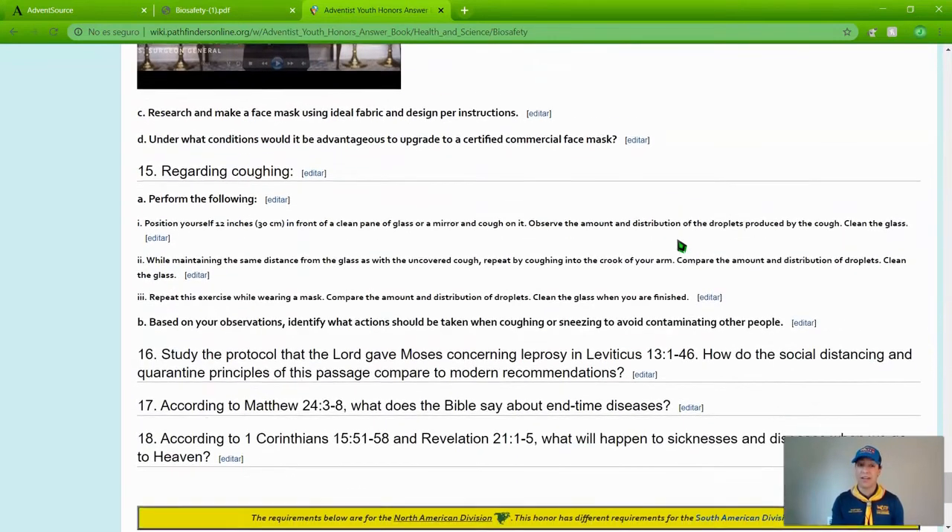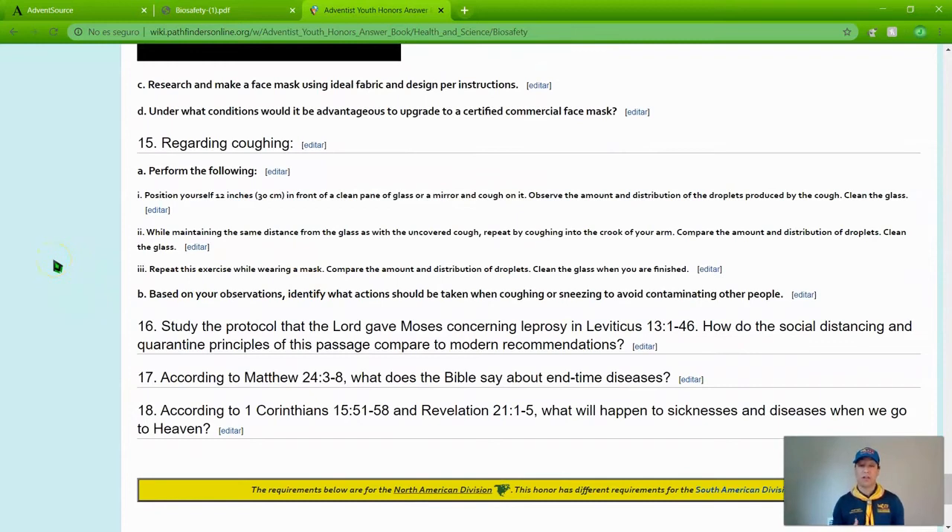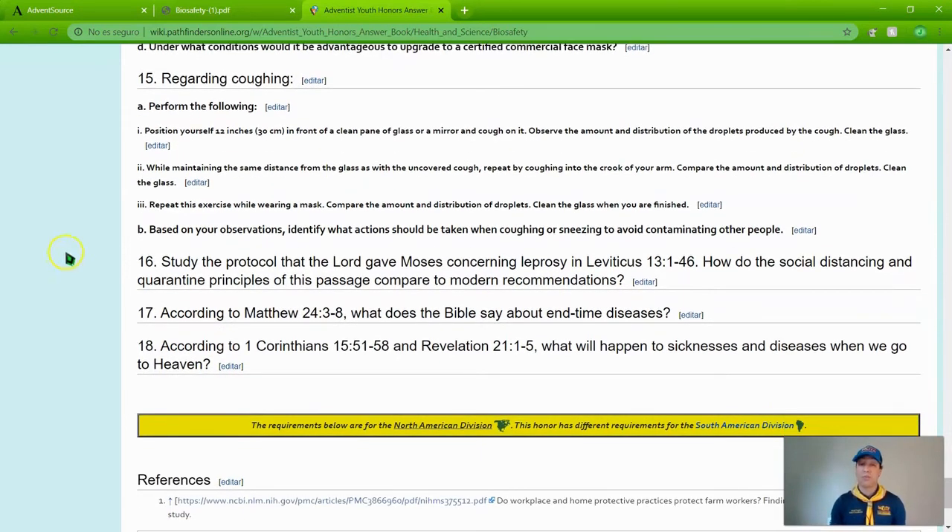Requirement 15, regarding coughing: stand 12 inches in front of a clean pane of glass or mirror and cough on it. Observe all the droplets the cough leaves on the glass. Clean it, then cough into the crook of your arm and compare the droplets. Repeat while wearing a mask and compare again. Clean up when finished. Based on your observations, identify what actions should be taken when coughing or sneezing to avoid contaminating other people.